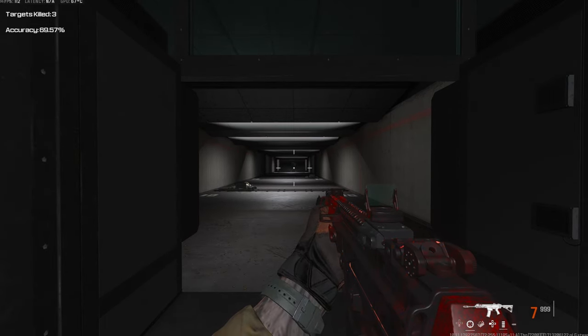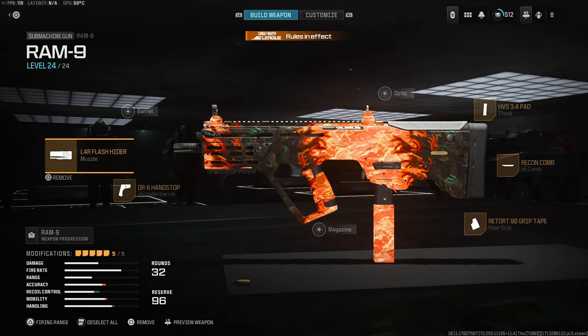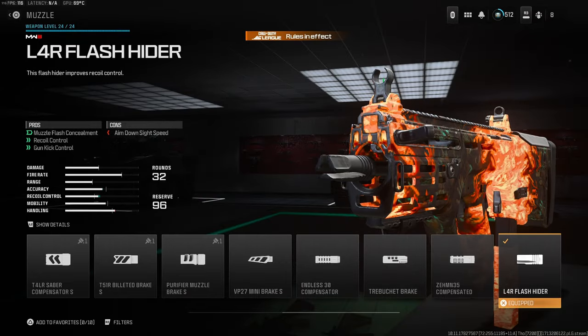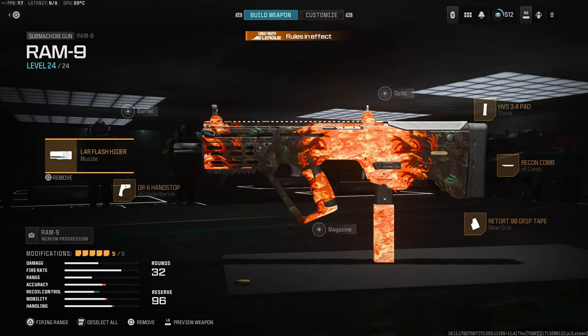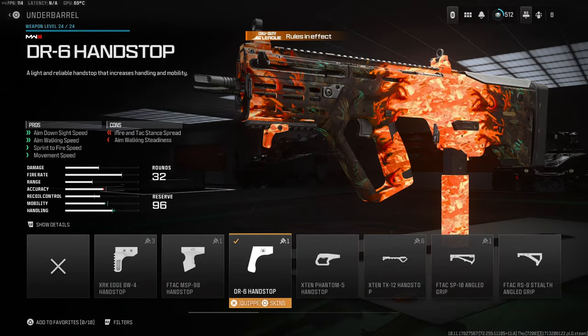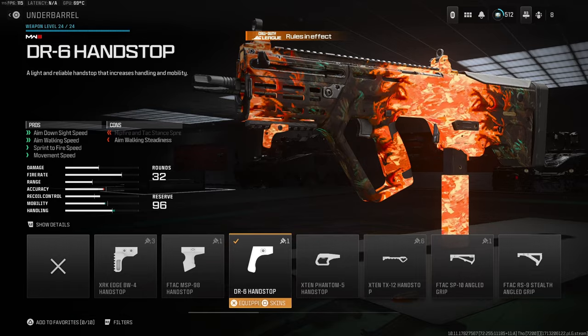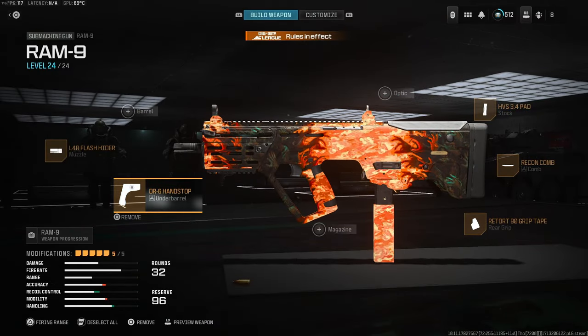We have the Ram 9 which is probably going to be the sub most used after this update. On this we're going to have the L4R Flash Rider for its recoil control and gun kick ability. You do have a negative ADS but that is factored out by the other attachments on the gun, first off being the DR6 Hand Stop — you've got the ADS benefit, the strafe speed benefit, the sprint fire speed and the general movement speed with this gun.